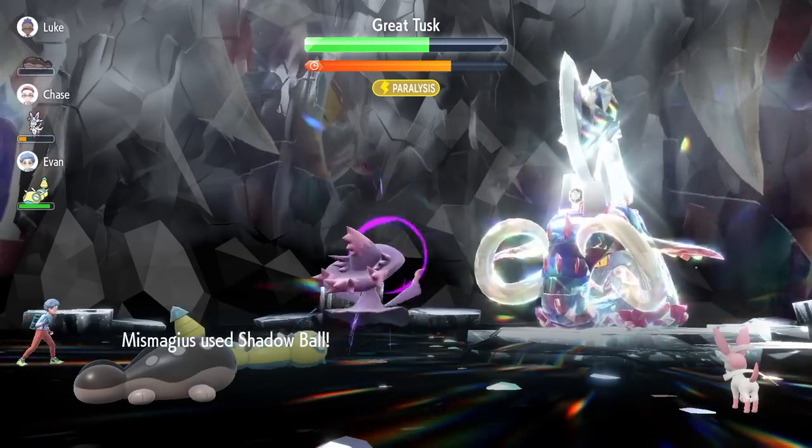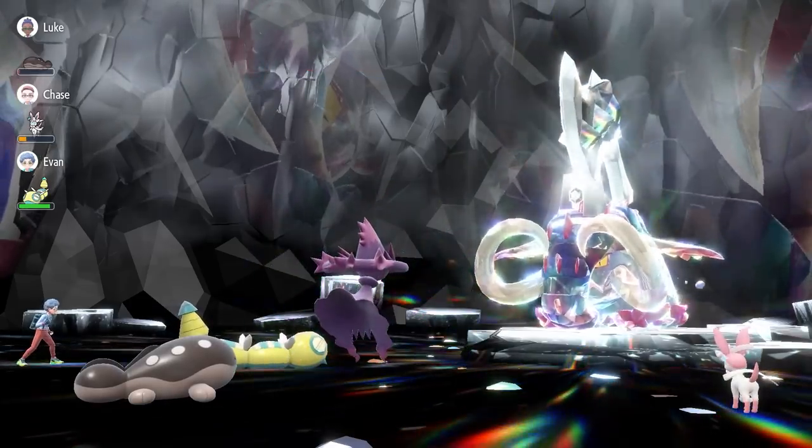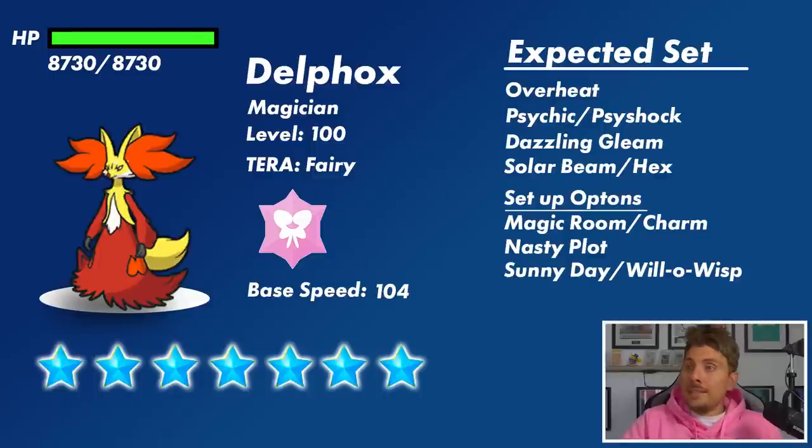Supporting builds are slightly different to solo builds. Solo builds are primarily things that can go into the raid, sponge up a lot of damage, set themselves up, and also reduce the stats on the opposing Pokemon to make it really quick to farm for the high cost items. But online, there's a lot more emphasis on all partnering players not getting knocked out, because every time they get knocked out, chunks get taken off the raid timer. So having Pokemon that can support in various roles is very helpful.